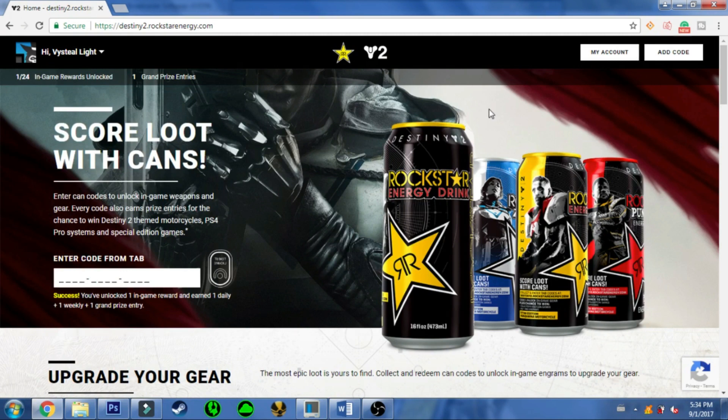For the first 24 cans, you will receive in-game loot in the form of engrams to decode and decrypt into shaders, armor pieces, and weapons. I'm not too sure if you can get doubles on these rewards — that would be pretty crazy, because you can only get 24 engrams total of in-game loot. So there might be somewhat of a limitation to what some guardians will be able to obtain.